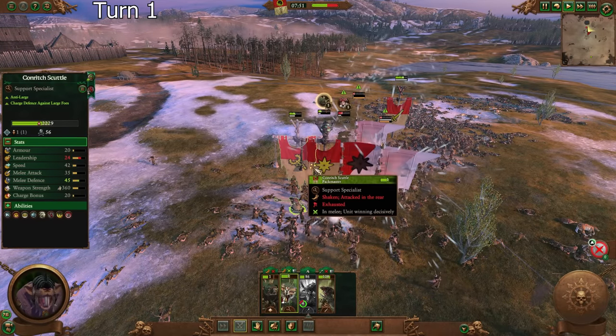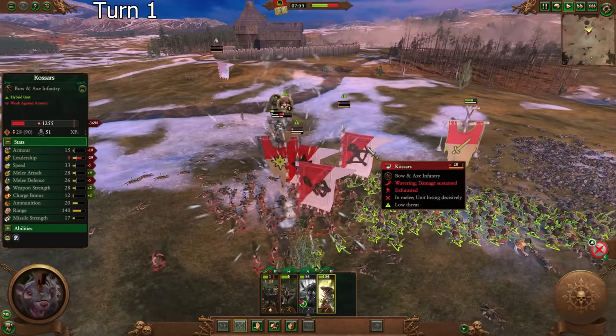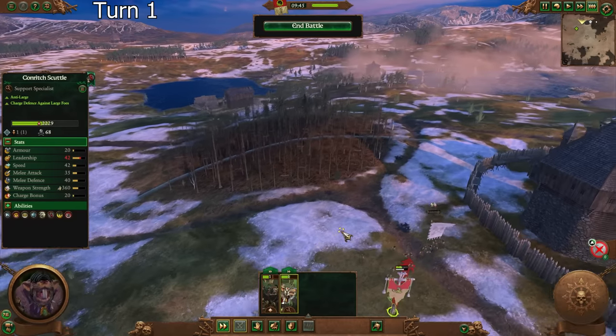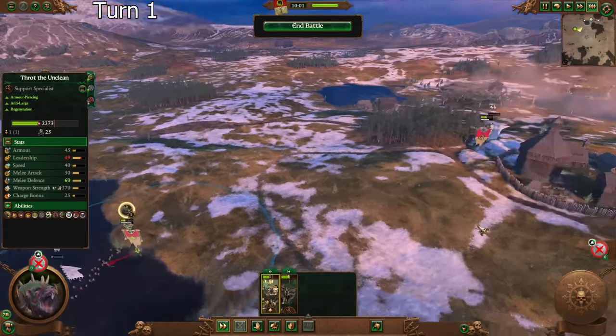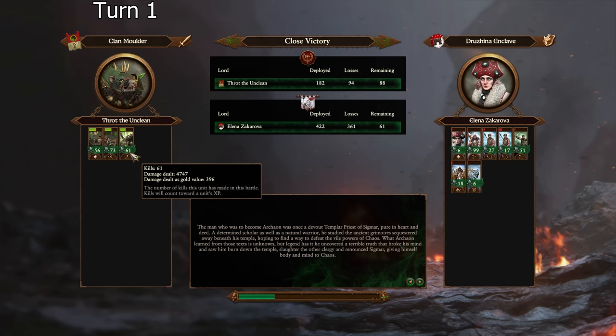Their Lord might break here, and our Lord might break here as well — not sure who will break first, but all of these guys are wavering. They got the army losses. We needed those summons in the early game. We're going to be much less reliant on those once we actually get a few stacks of Skaven Slaves. We only had one unit of them, which made this very difficult. 400 damage value on those Skaven Slaves Spears — not too bad. With a few more augments, we can get that quite a bit higher.